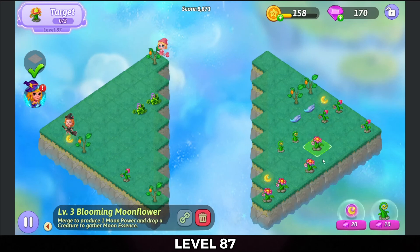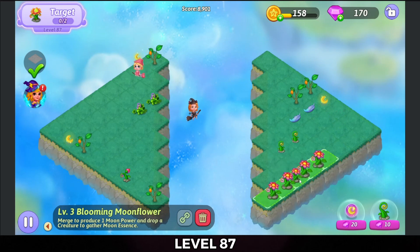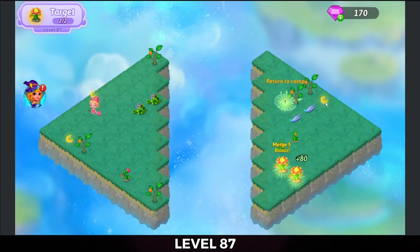Bring these flowers all over together so I can do a five-merge. Merge those sprouts. And five-merge the Blooming Moonflowers to finish the level. There we go.